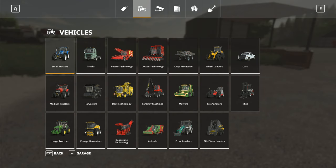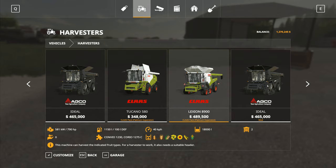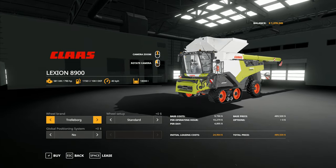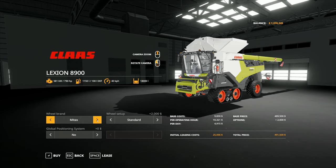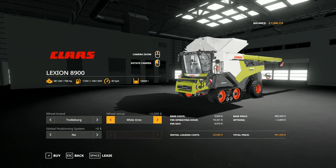I've got a three million dollar loan so we're not going to be paying all of that off right now. I'm going to go to the harvesters and go with the Lexions. I was thinking about going with an Ideal or something with a bigger capacity, but I'm not — I'm going to try and do this with the standard stuff. We'll go with the Lexion, set up standard wide tires, we don't need a GPS, and I'm going to lease that one. Let me lease another one of those right there.